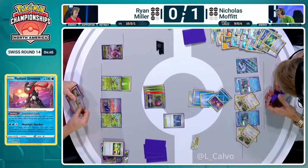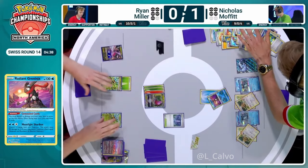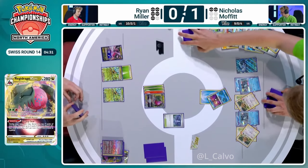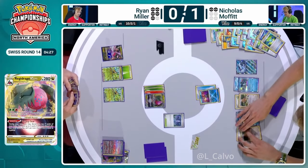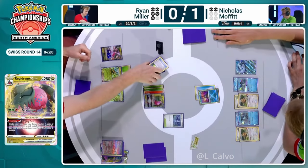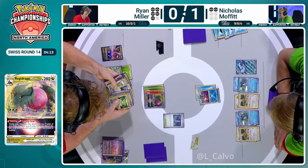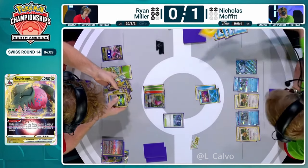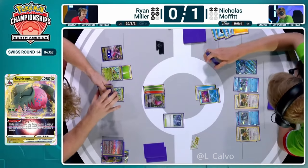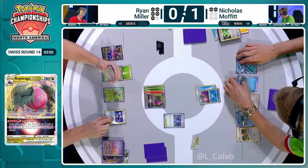That seems to be the most important factor of this turn for Nicholas, who has so many Superiors left. It's just going to be 90 onto the other Regidrago V — that seems a bit more effective than 10 damage. So what do you really need if you're Ryan here? It feels like there's so much that you need. Taking two prizes still doesn't even even up the prizes, and you kind of need to take out that Greninja because it's a massive threat, but you only get one prize for doing that. I'm looking at resources left for Nicholas: I think there's five Water in the discard pile and one Lightning right now, with one in play — that would be six of his eight in the discard pile.